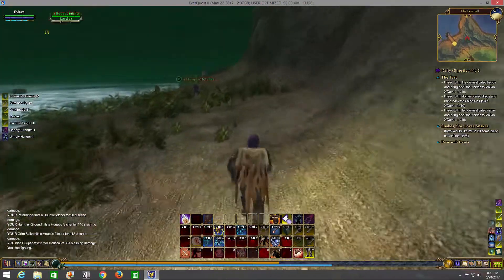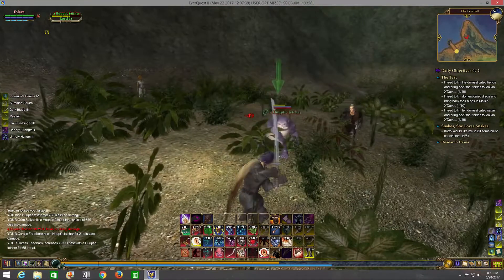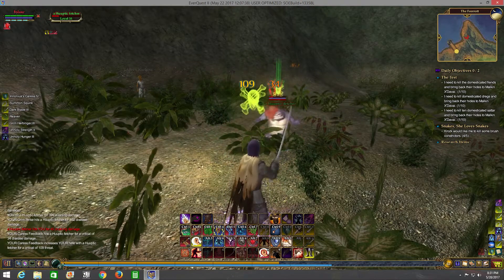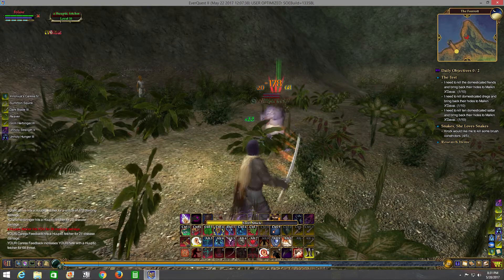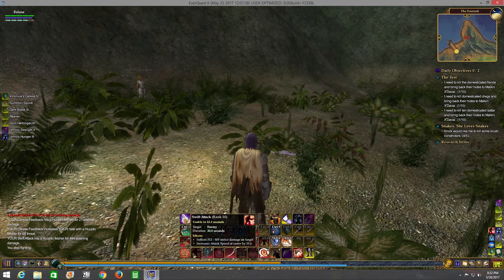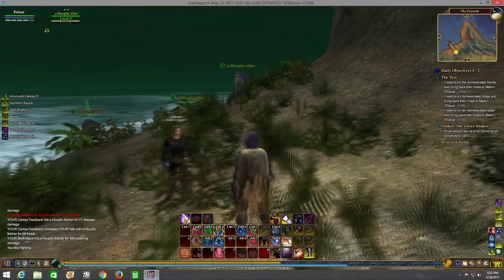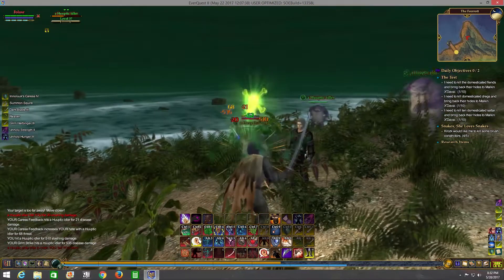Looking at the top of my buff bar: Enerex Caress, Summon Squire - I need to look into that - Dark Blade, and Reaver. You can see the green ticks over my head representing the healing from Reaver. Then there's Grim Harbinger, Unholy Strength, Unholy Hunger - most of those are DPS buffs. You can go around and buff yourself for tanking specifically instead.